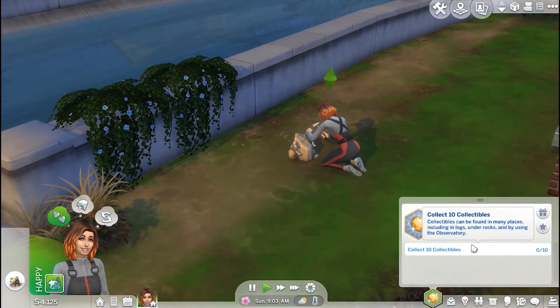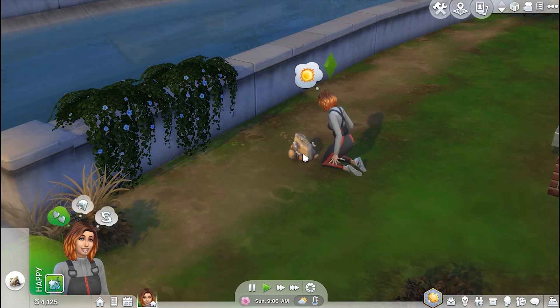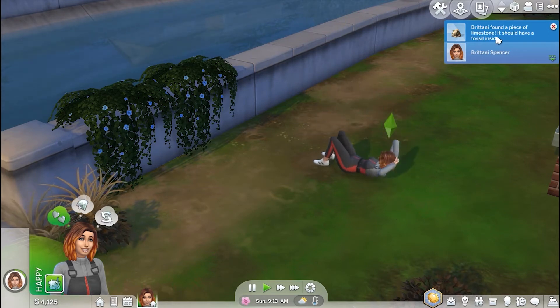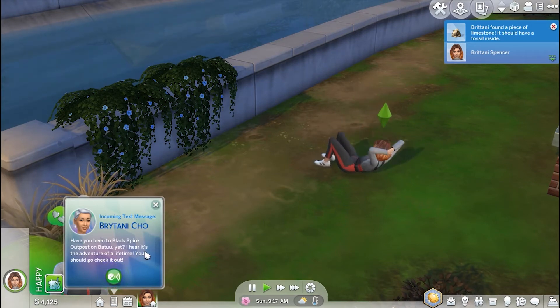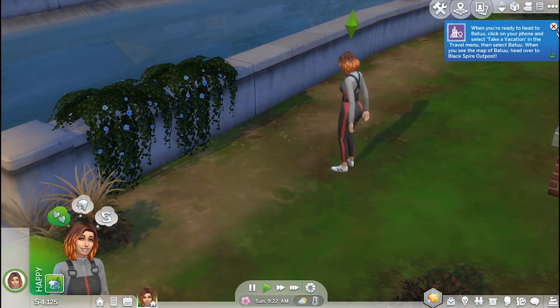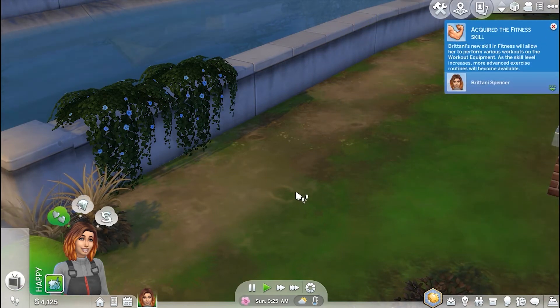And that will come in handy for her aspiration. So this looks like it's a fossil rock — it can have a limestone, a capsule, or a treasure map in it. And it looks like she found a limestone, so when she breaks that open, she will find a fossil. And Brittany Cho is inviting us to Batuu, which if you have the Star Wars pack, that will happen. If not, this will not happen, but it tells you up here how to get there if you don't take the invitation.